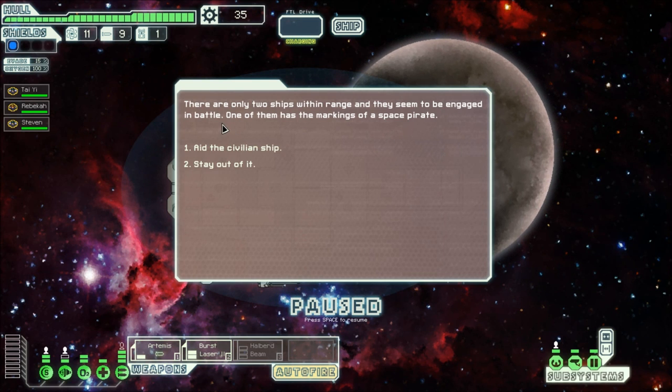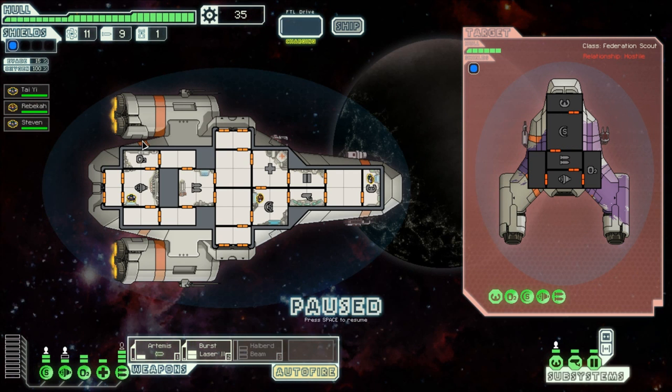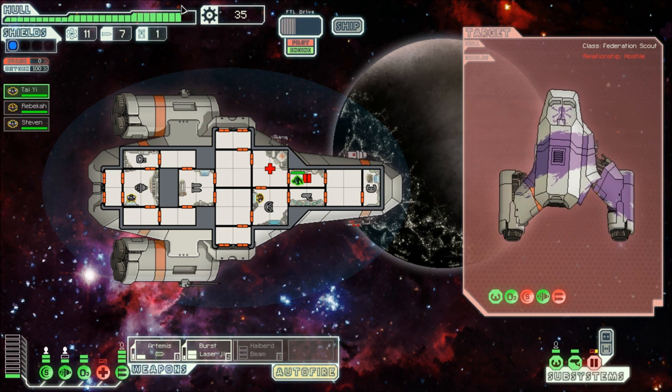There are only two ships within range and they seem to be engaged in a battle - one of them has the marking of a space pirate. The civilian ship - brilliant idea - power up your weapons and engage the pirate ship. Mr. Artemis, you're going to hit him right in the shield, and Burst Laser, you're going to burst his weaponry system. Charging up my systems - I'm going to try and take out his shields with my Artemis, and then burst laser his weaponry system so he shouldn't be able to fire back. We need to fix the door system otherwise we're going to be screwed. Good - he blew up, after damaging my hull quite a lot.